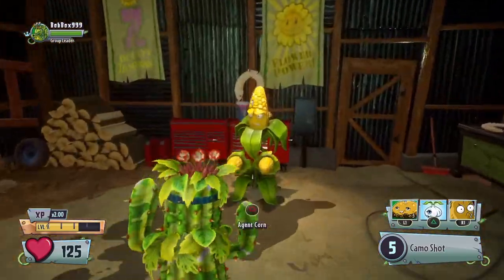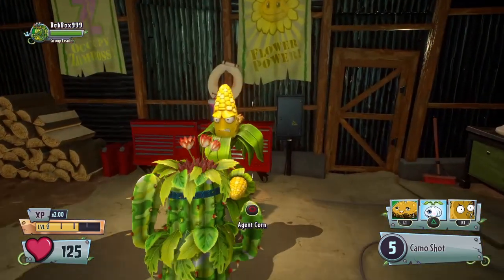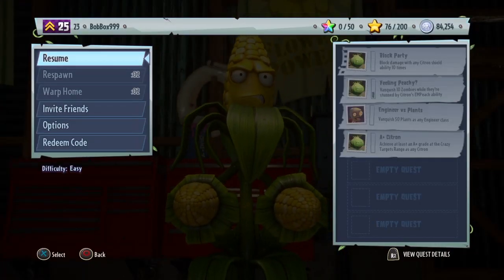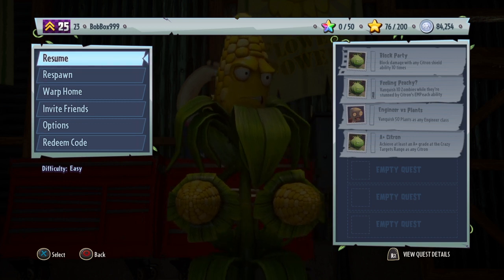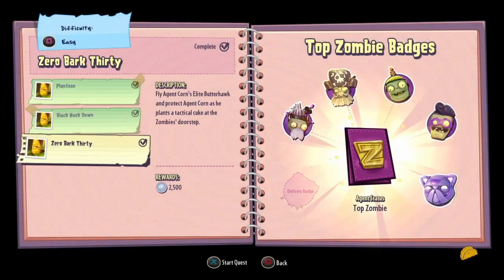Basically, all you're going to do is come to the corn's portal and talk to Agent Corn. Before you do that, you're going to press the button to talk to him and the options button at the same time. Zoom in on his face and with the options menu up, simply switch teams and be a zombie. Then you're going to start the mission — thirty, oh my god, thirty.